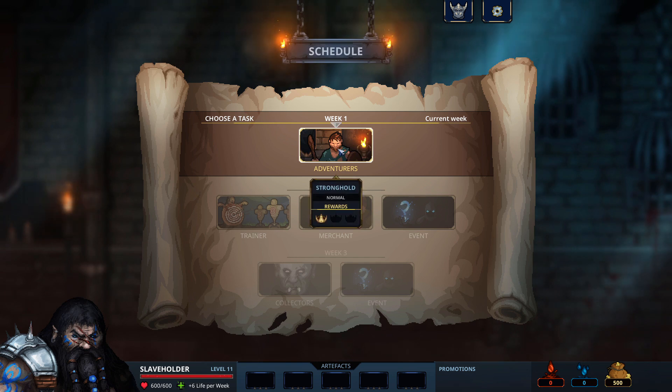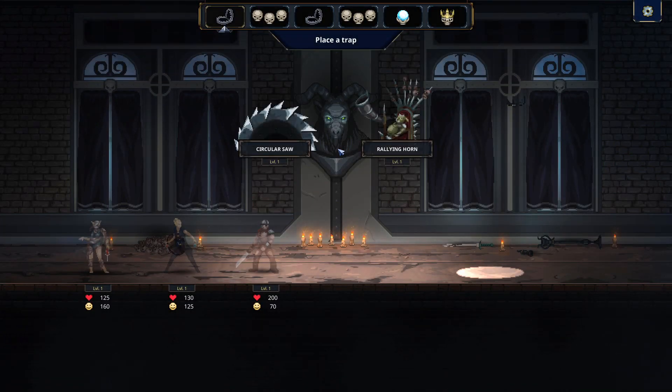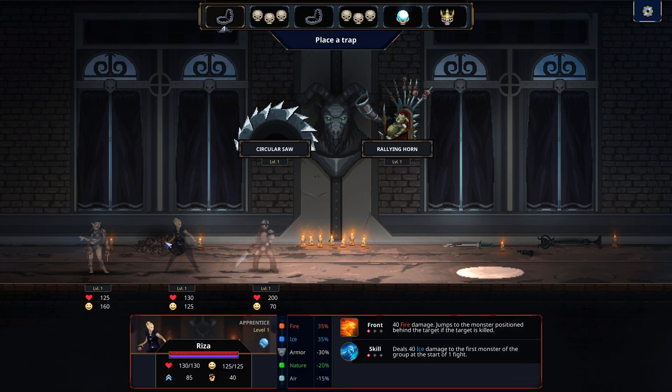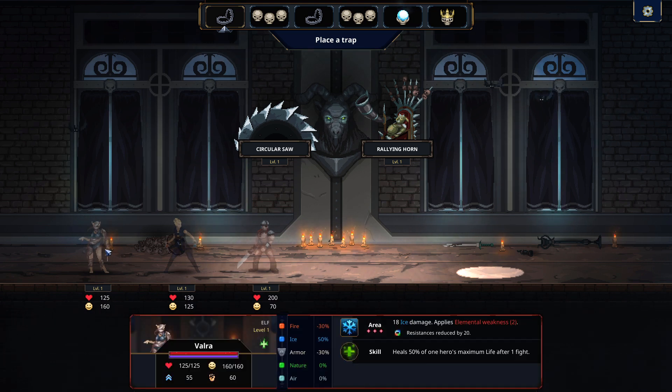Week 1 — we've only got one task, which is to defeat adventurers. This bit here is the main meat of the game. You have three randomly chosen adventurers from a pool, and at the first week they're only level 1. They don't have much in the way of skills or abilities, but when you mouse over them, it does show whatever abilities they have.